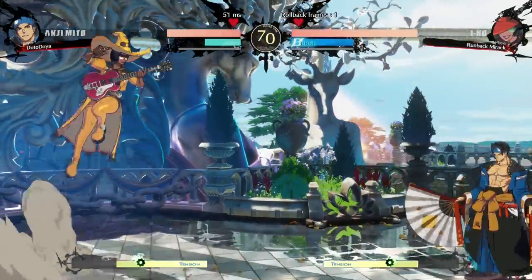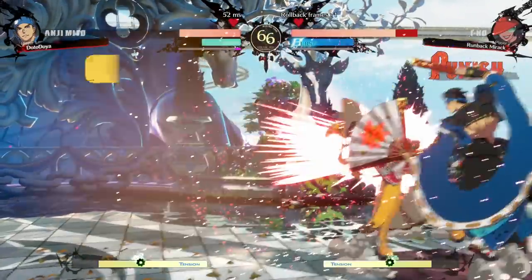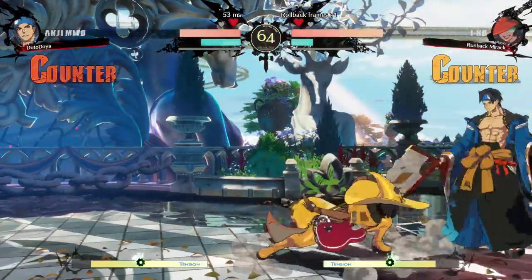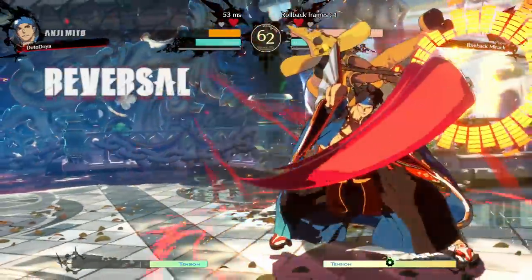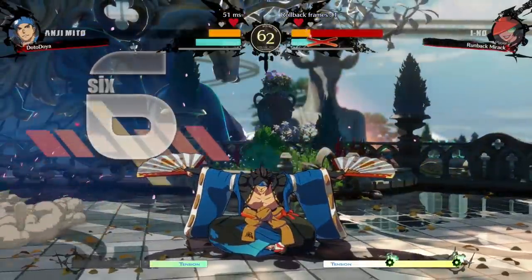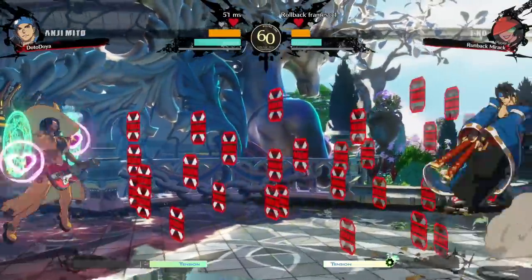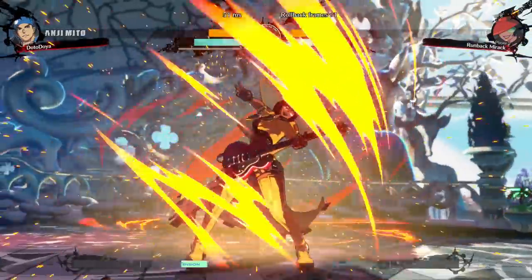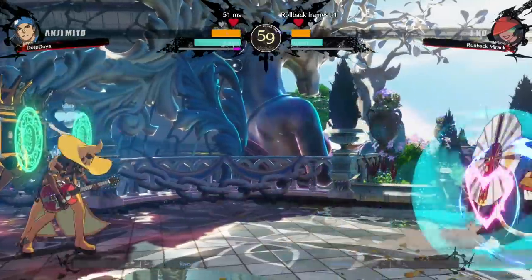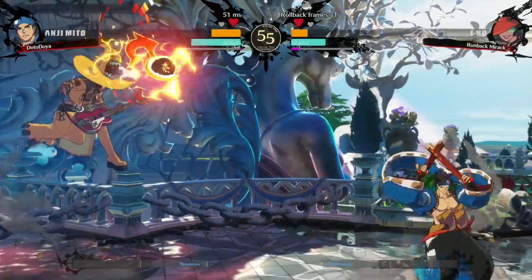Do we go for the counter super? If they dive in we just counter. We can't get it. Counter — there's the super I was talking about. Now that we're at full screen, we might as well throw out the bird. If they jump in, we try to DP. Whoa, what was that? What is going on, I've never seen this — missiles! I'm gonna DP. Nice, at least he blocked it. Blocked it again, we're getting close to that corner.